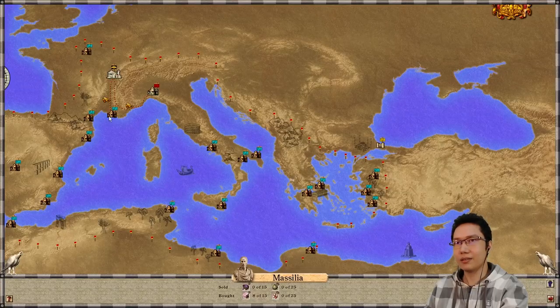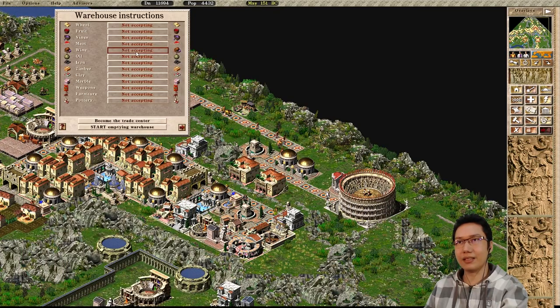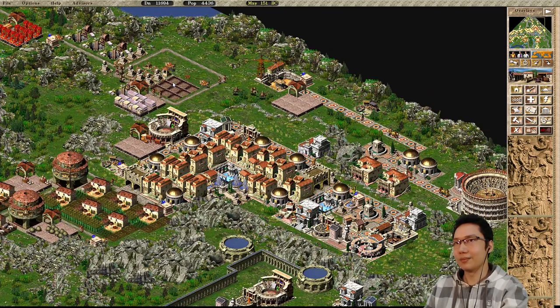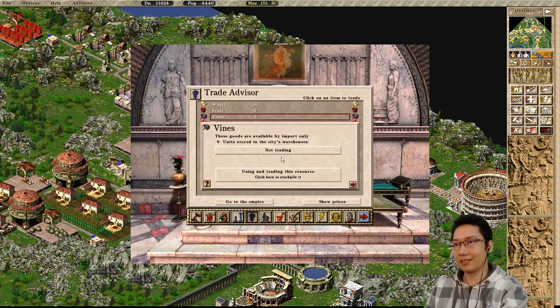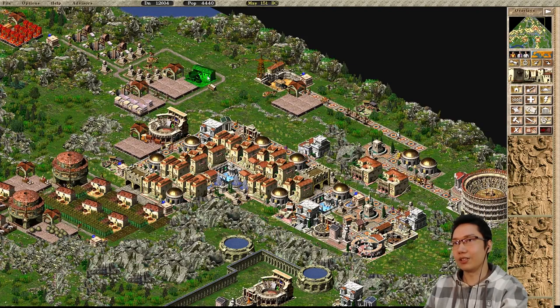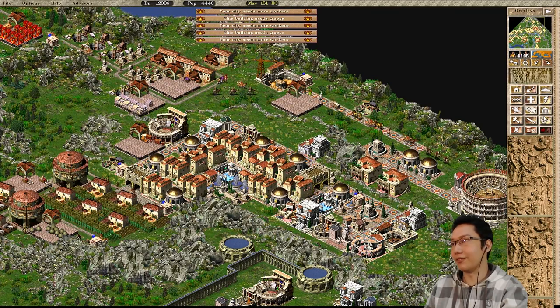Wait - can we not import wine? We've got to import vines, right, that makes things a little trickier. This should be getting wine, and we can put a warehouse over here set to accepting vines so we can start importing vines. We're going to need some wine workshops. Some's already coming in - fantastic. Of course this is a glitch; you can only import two units unless you have working workshops. I'll put down five since population is going to be climbing.